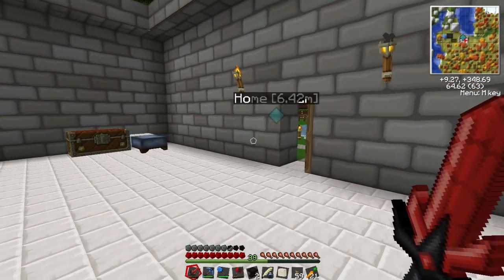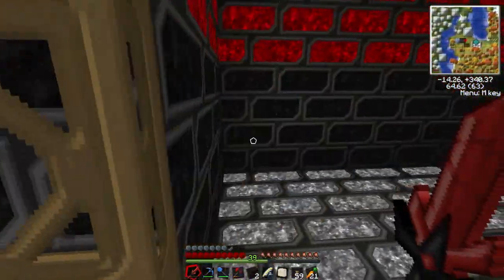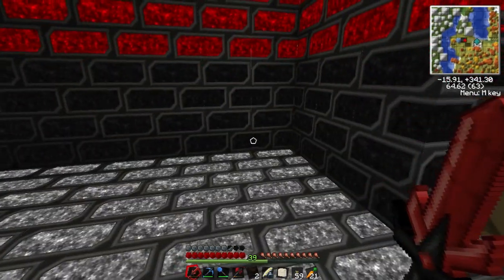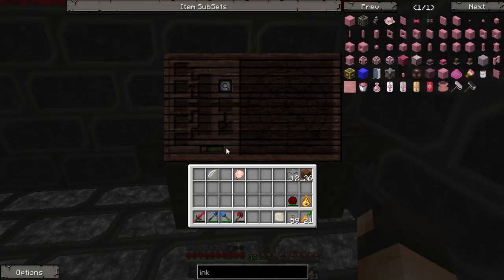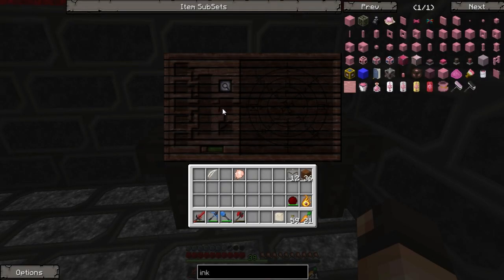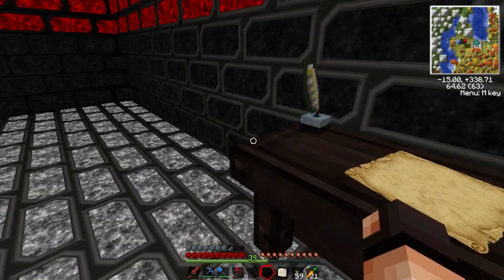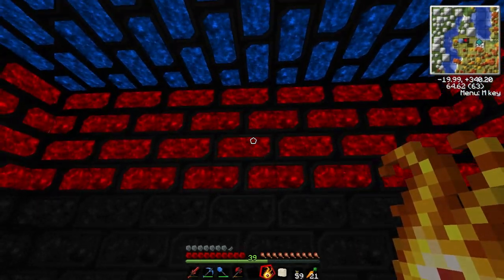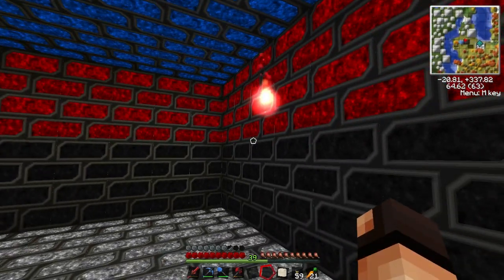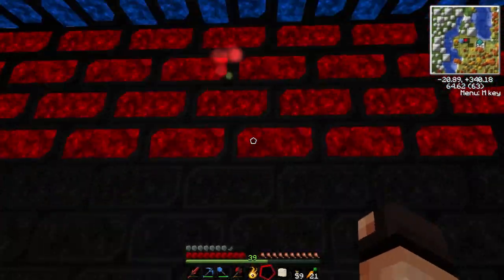After this I'm pretty much clueless as to what I have to do. I'm going to put the table here. I know I have to do something with paper. Let me go grab some paper. Oh, look how cool that is — the nitor! I can actually pick it up. It lights up a lot, probably more than a torch.